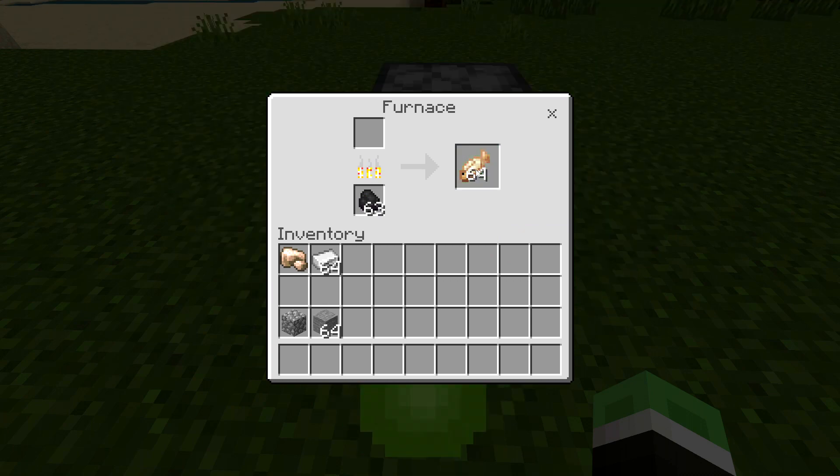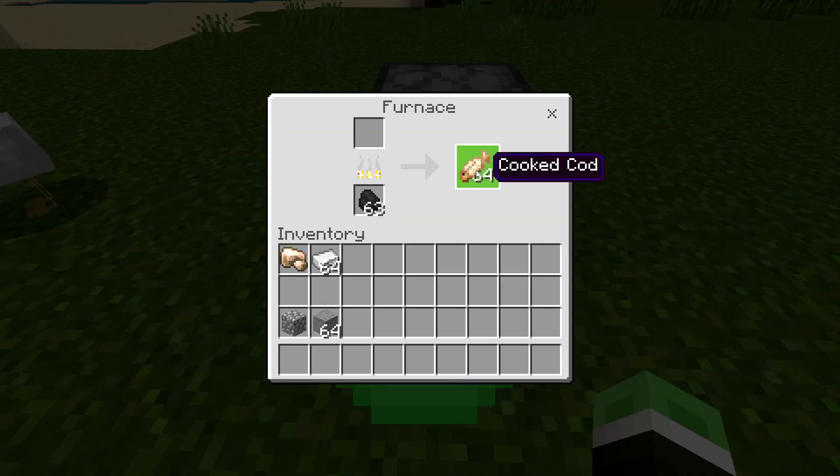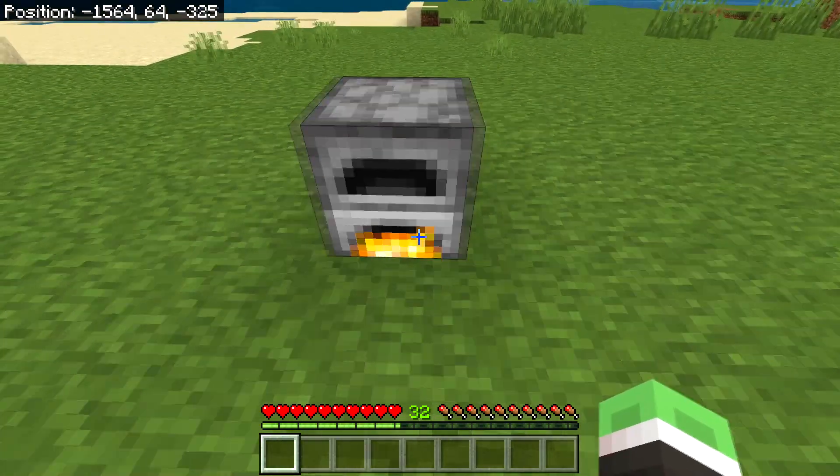Also, if you are on PC, you can also set up an auto-clicker, which means that if you decide to do this while going in the shower, having a bathroom break, eating dinner, even going to school, you can probably get thousands of levels. But back into our inventory, already level 32.